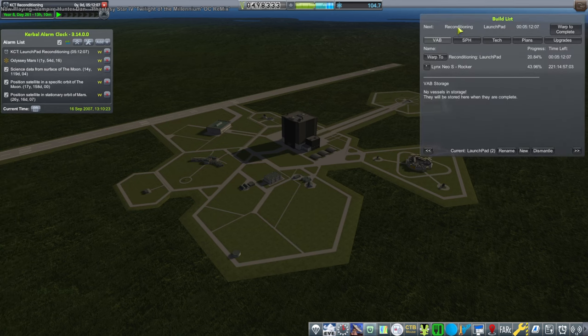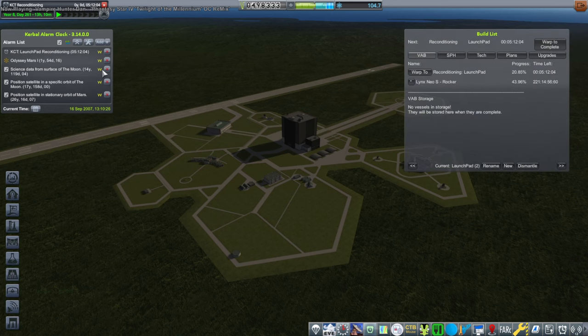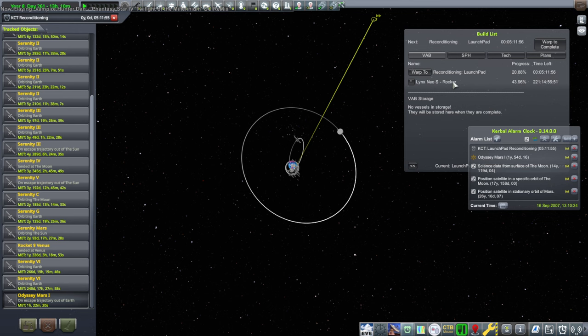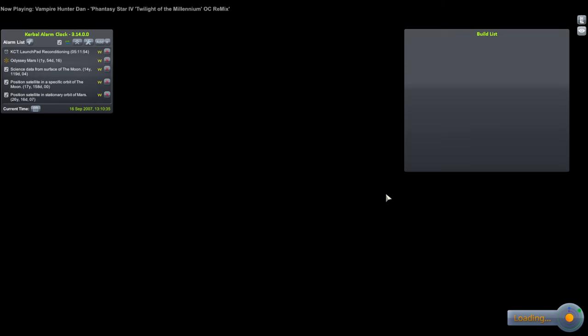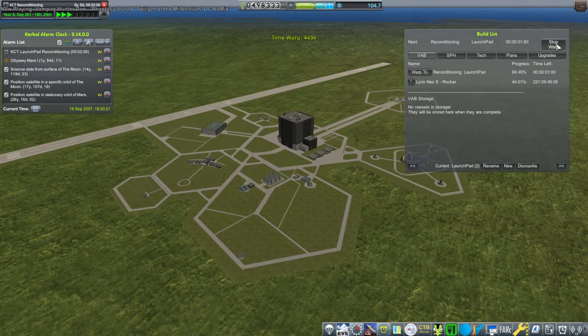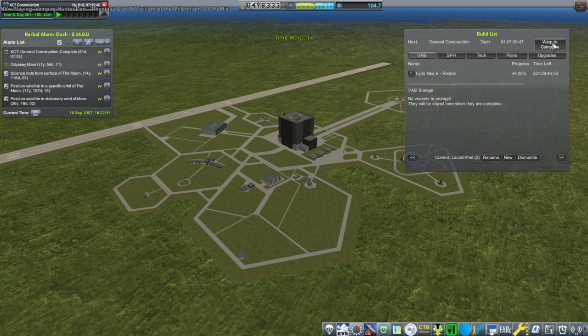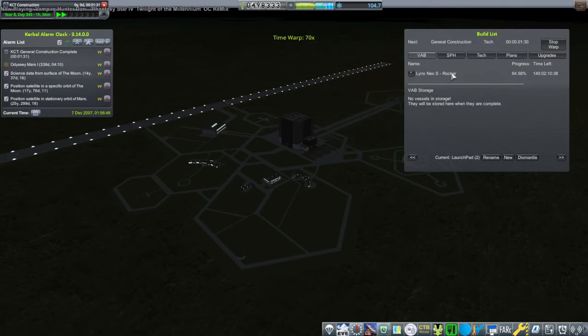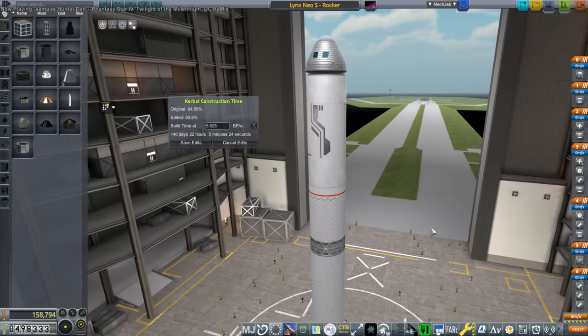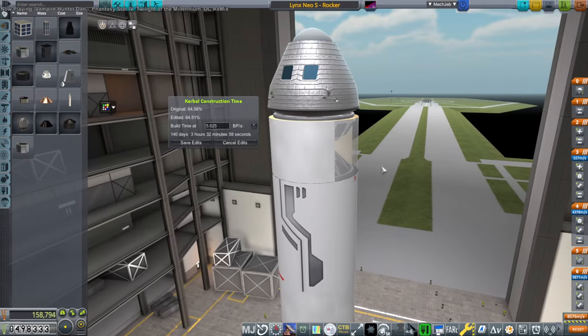Let's go back to career mode and do the thing. To recap what's going on in career: we've got one probe going to Mars, but it's not going to arrive before this is done — the test of our new pod. We're going to do the test of our new pod and hope that the results in career mode are consistent with the results in sandbox. Can we get the pod back? Because it's really expensive and I really want it to come back. Maybe we should put the backup batteries on the pod instead of on the service module.